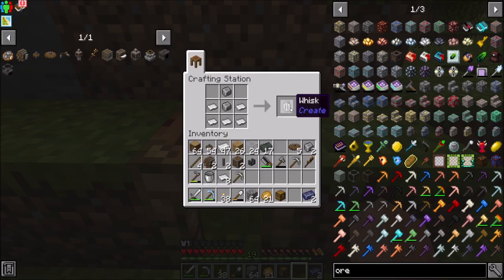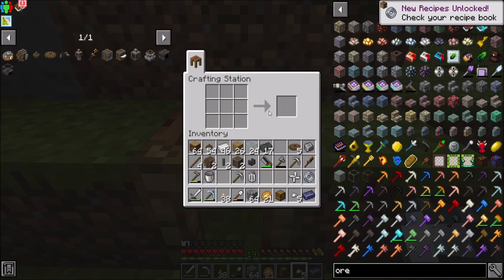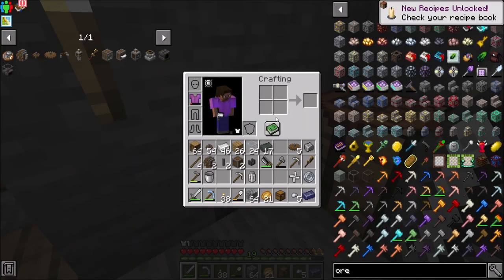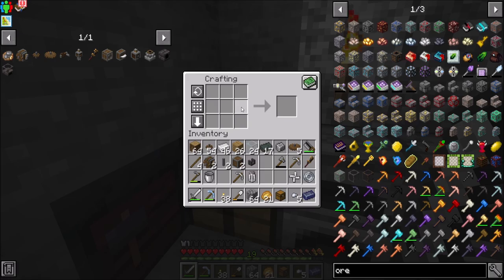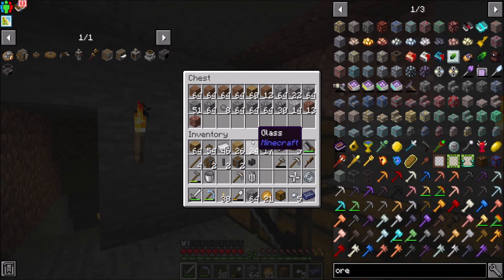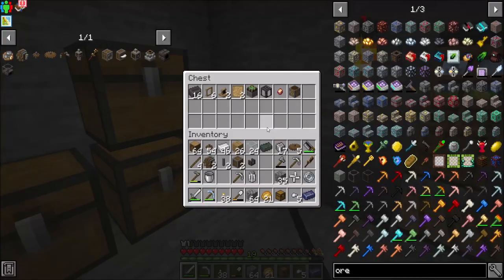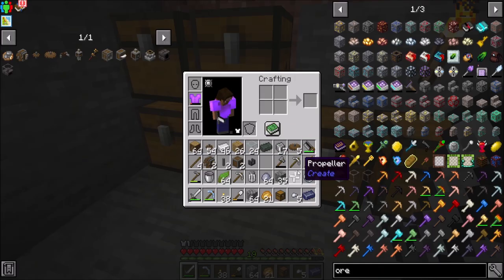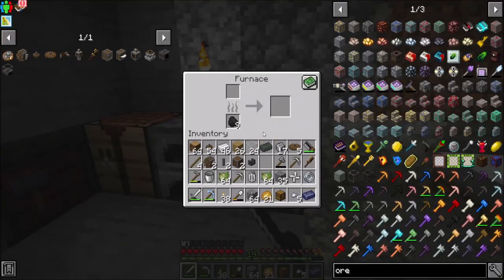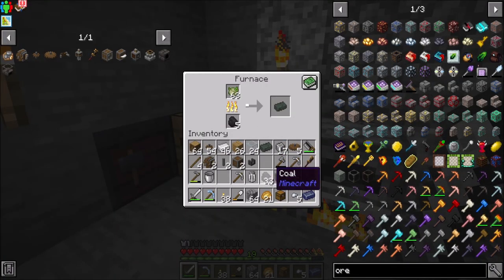So now that we've got this, the mechanical mixer needs a whisk, the mechanical saw needs a saw blade which is going to need some nuggets. What I might wind up doing is moving this guy outside. We're definitely going to need at least one more of these. I've got andesite cobble in here somewhere. We're going to need more of these algae brick things — those were clay and kelp.